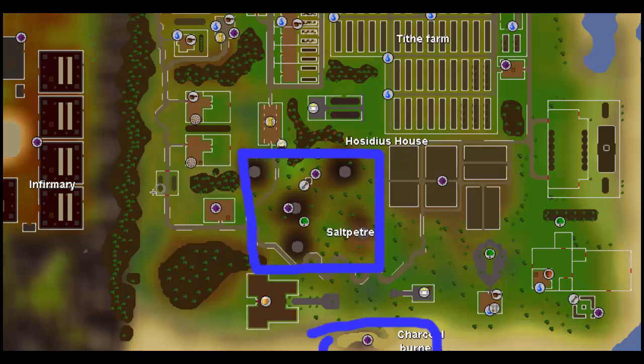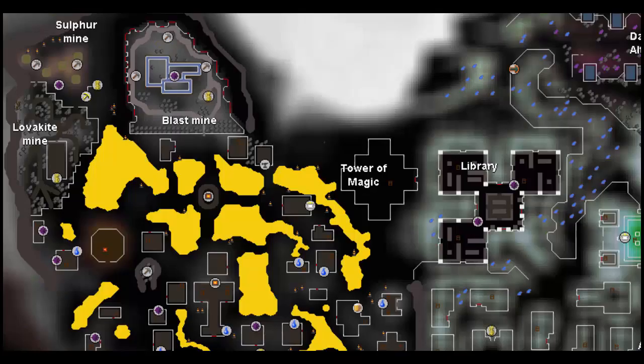You can just buy it if you want. And then we're also going to head up to House Lovakengj where you're going to mine sulfur. The other location you're going to need to focus on is the sulfur mine at the very top of Lovakengj — that's where you're going to gain part of your favor and prepare for dynamite, which is when you gain another part of your favor. So let's go ahead and meet at all these locations and talk about it.